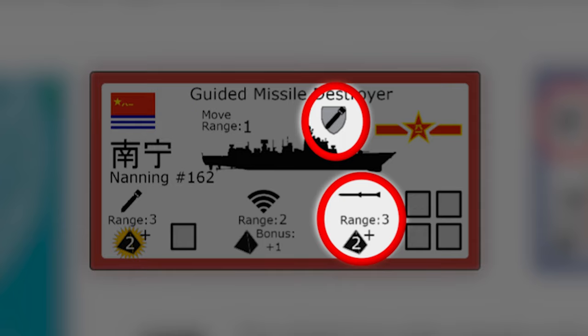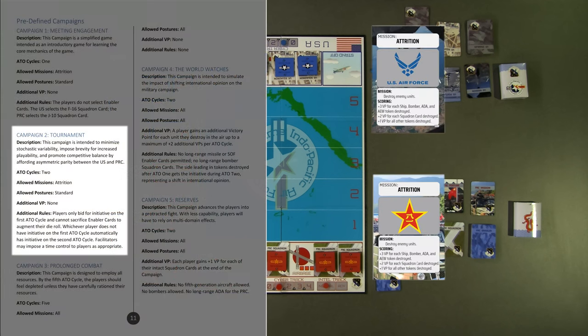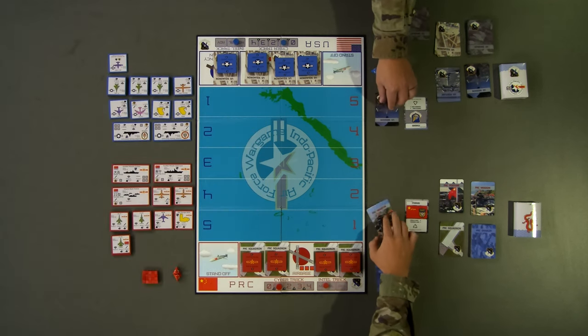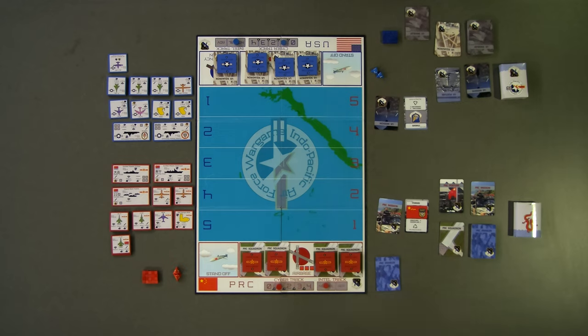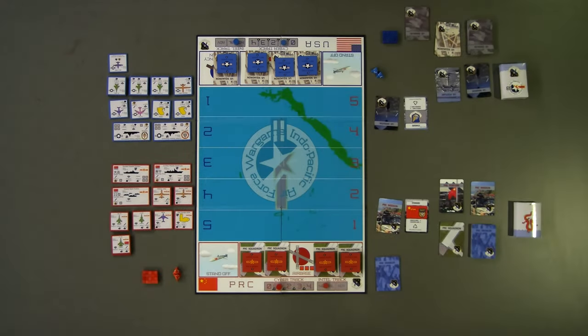Some missile defense tokens also have the ability to acquire targets within their identified range during a Move-Acquire-Shoot sequence. Now let's walk through one ATO cycle demonstrating many of these mechanics. For this demonstration, both the US and PRC are playing the attrition mission and standard posture — in normal gameplay, each side would keep their mission card hidden until all ATO cycles are complete.